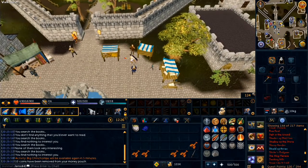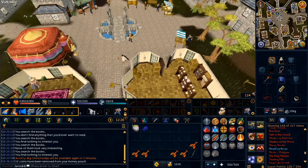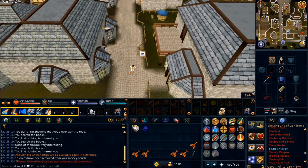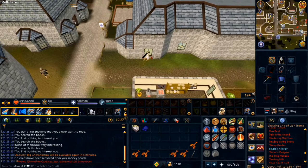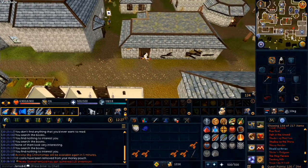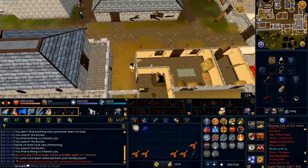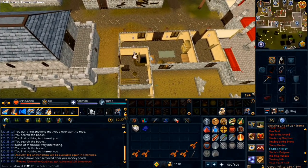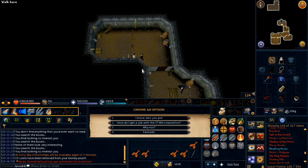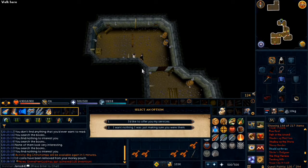Travel to the Phoenix Gang hideout, which is located south of Albury's Rune Shop, to the south east of Varrock. Go down the ladder and speak to Straven, who is right next to the ladder. Choose option one, then option one again.